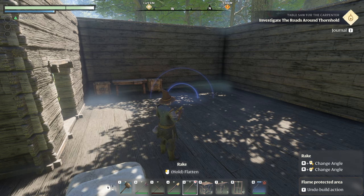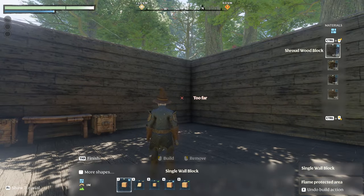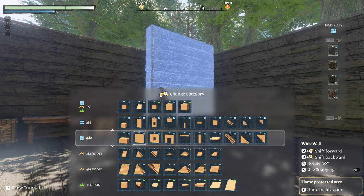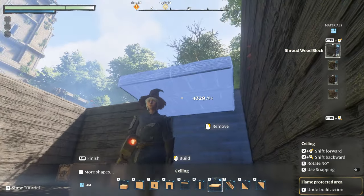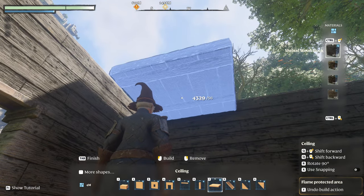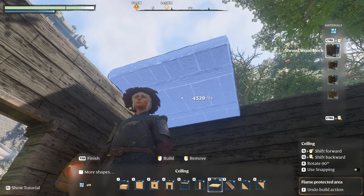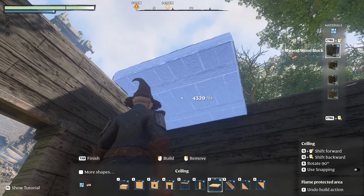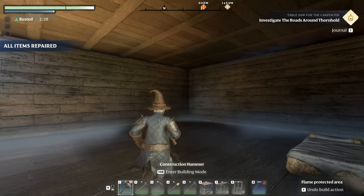The next thing you want to do is your ceiling — your attic floor, your upper story floor. Let's go ahead and do that. You might think the roof would be next, but no — it's easier if you go ahead and do your ceiling first because that gives you something to stand on to do your roof. Go around everywhere but the corner, because the next step is the stairs.